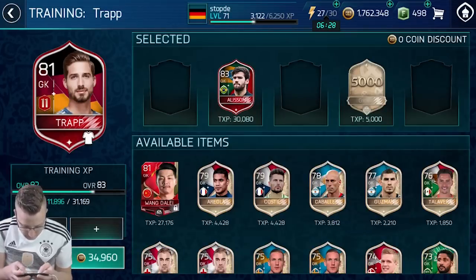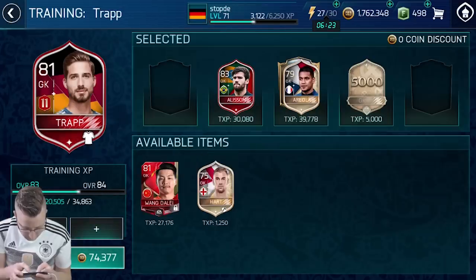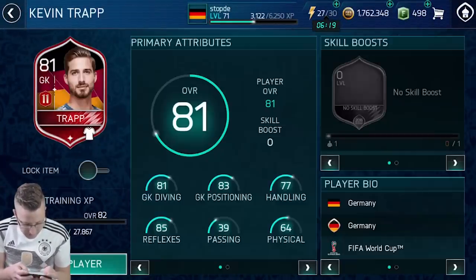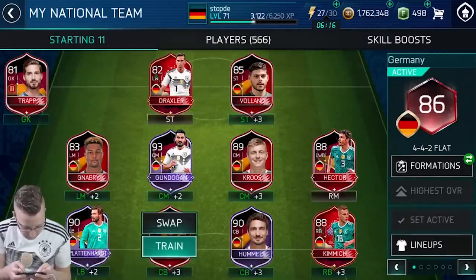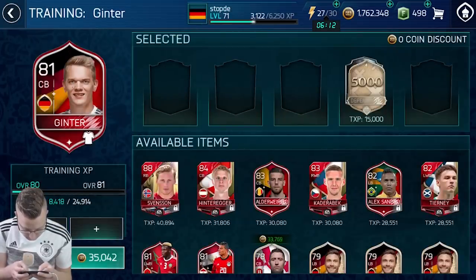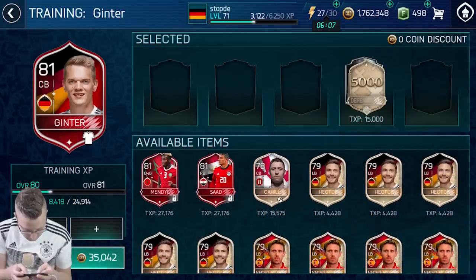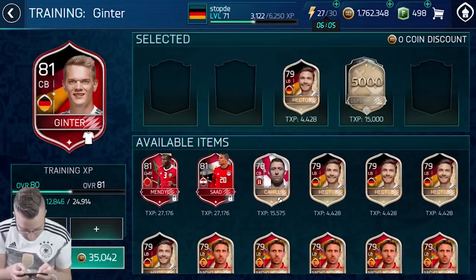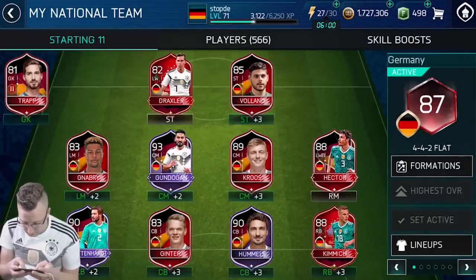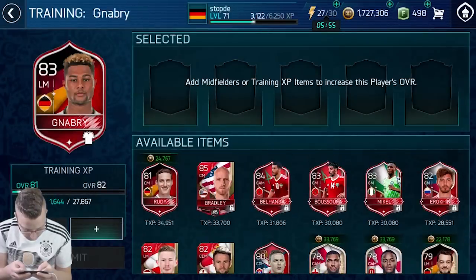I could put Alisson in — that would bring me up one overall — but even if I put in all my goalkeepers, we only go three higher on that. That is definitely the spot that's bringing us down right now. On defense, we got our center backers — we could bring in some players and get a little bit of momentum. So we go two higher there. 87 overall — we got an 87 overall. Getting closer, though I'm not sure we can do a whole lot on any of these other pieces.